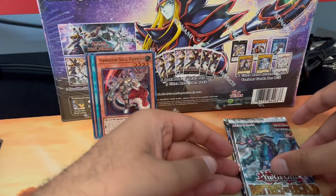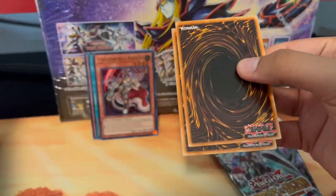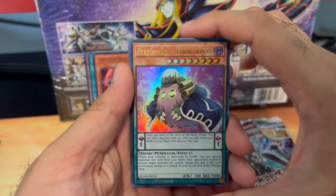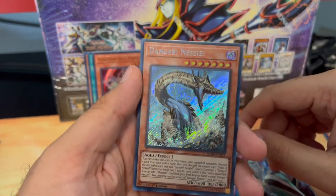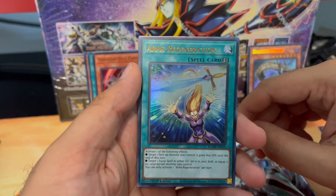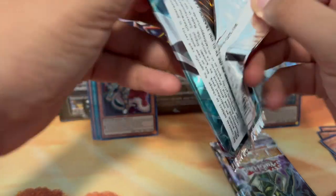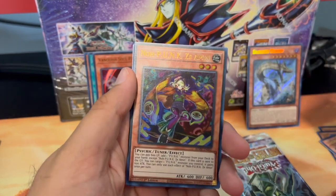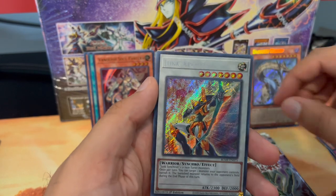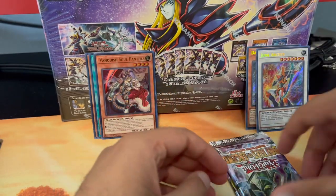Those were from Wild Survivors — now moving on to Battles of Legend: Monstrous Revenge. Let's see — Perfect Morple, Kuriboh, Sage of Wisdom, and a Danger! Nessie! secret rare. Arms Regeneration and a Sakitama. Protection of the Elements, Noise PUNK — this is the ammo — and a Junk Archer. I don't think I pulled that one before. Sage of the Strength and a Baby Spider.